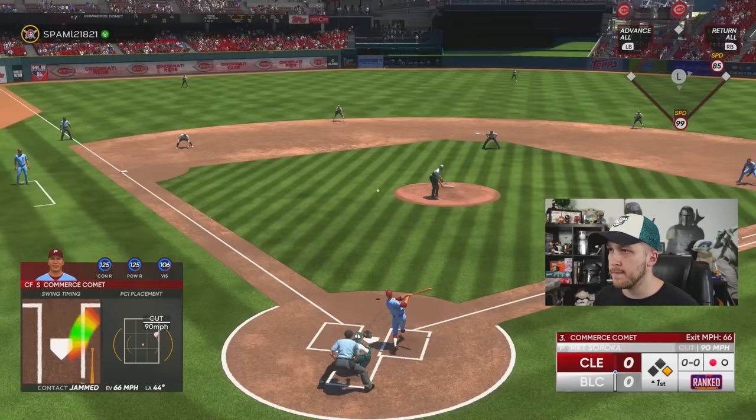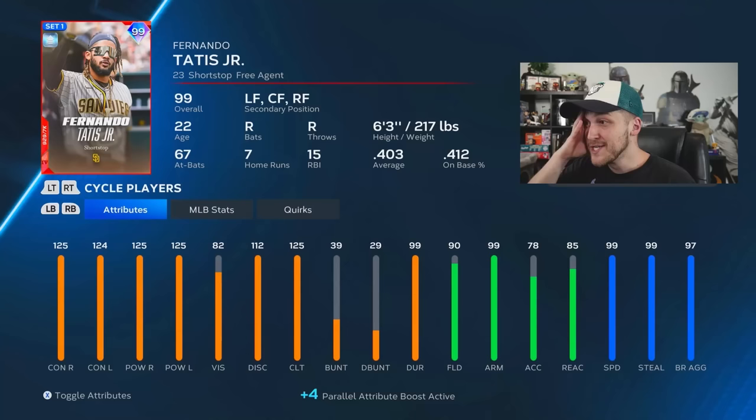For some reason Mike Soroka and his movement is actually kind of deceiving — I'm not seeing him well at all. Here's what Tatis is looking like: basically maxed-out offense with 90 fielding, 99 arm, 99 speed. This is the best card in the game.